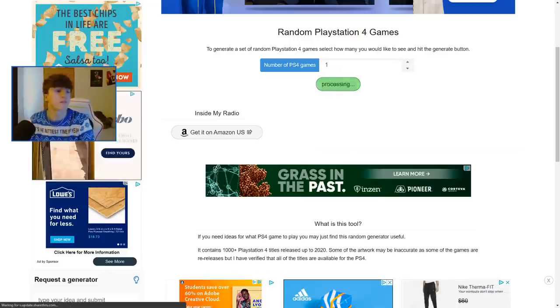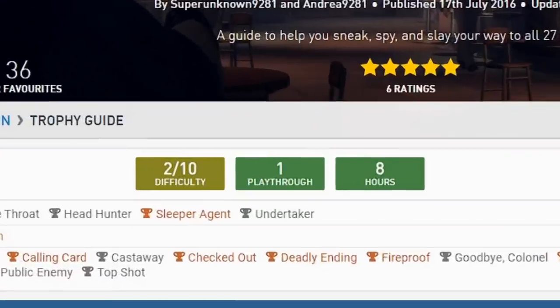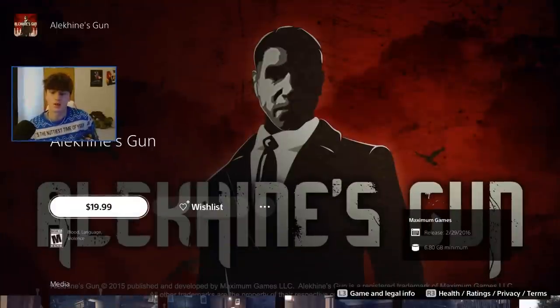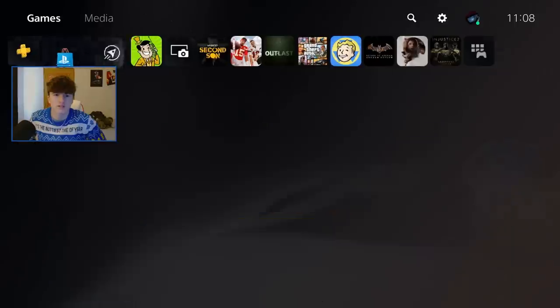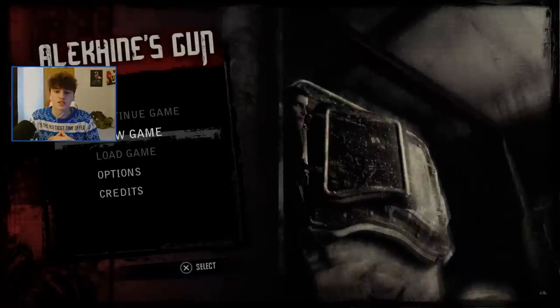We're on the generator site. Click generate — Alakine's Gun. It's a 2 out of 10 difficulty, one playthrough in 8 hours. I'm going to buy and install it. It doesn't take too long, it's only 60 gigabytes. Let me know if you guys have played this before — I've never heard of it. Heard that it crashes, so we'll see.